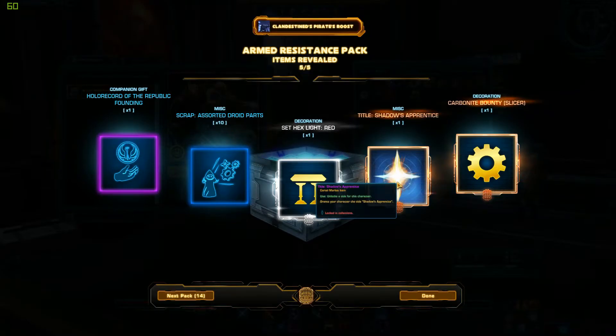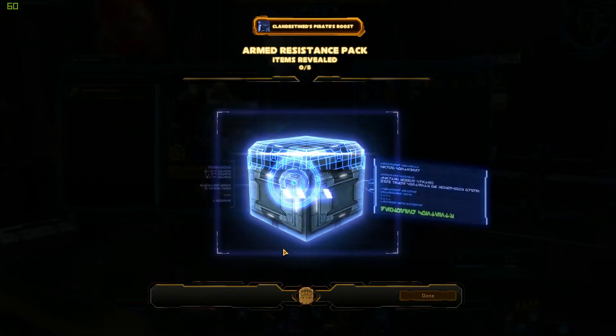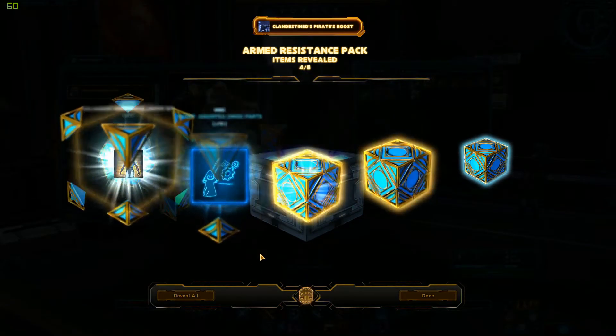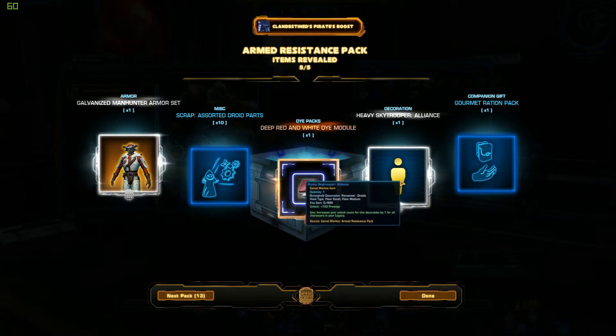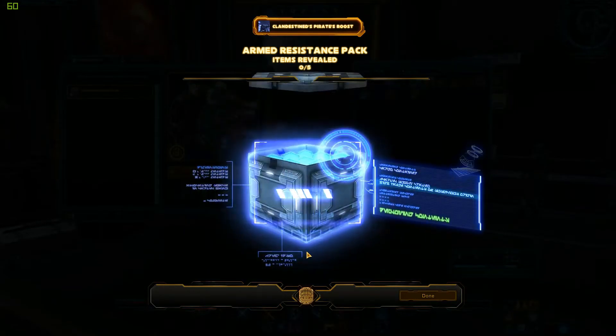Titles — Shadow's Apprentice. That's a pretty cool title; I'm not sure if I have that one yet. Some more decos. Oh wow, that's pretty cool — I got the full armor set for the Galvanized Manhunter! That's pretty neat. Some more dye modules. I've seen this one and it actually is pretty cool; I don't have it yet, so I'll probably unlock that one for myself.